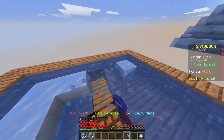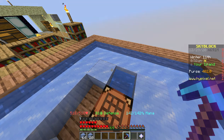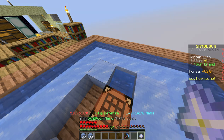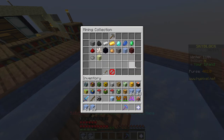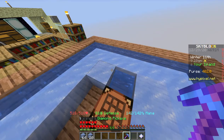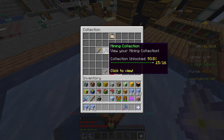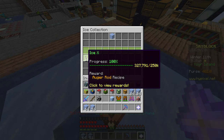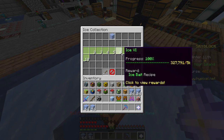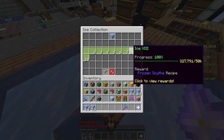One downside — actually a few downsides — to this method: one, it gets really repetitive and can get kind of tiring. Two, it doesn't add to your ice collection. As you can see I'm at around 327k and if I mine a bit you can see that it hasn't changed. So if you're looking to progress in your ice collection, minions are definitely the way to go. This method is only to help you get the frozen scythe.